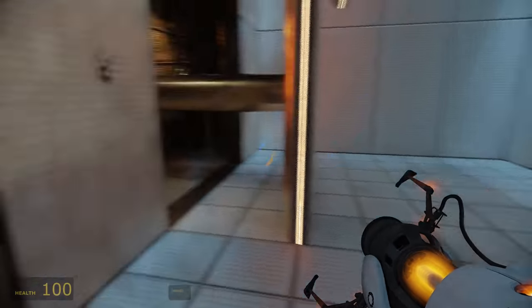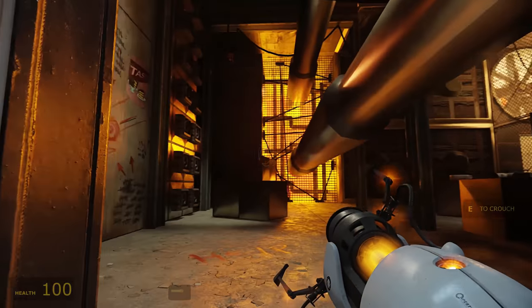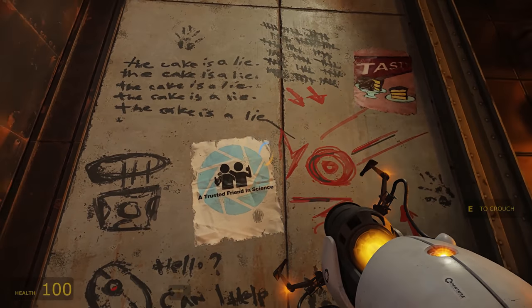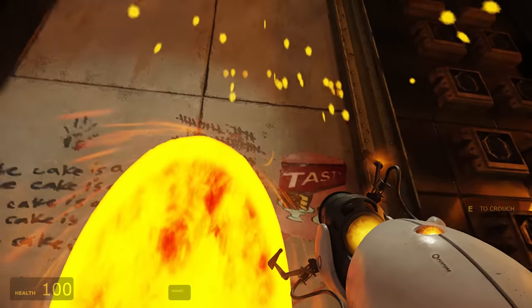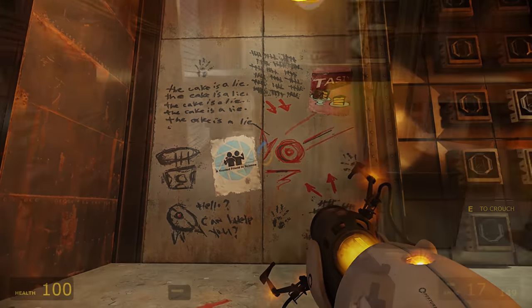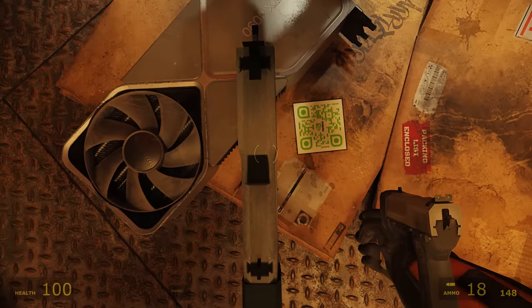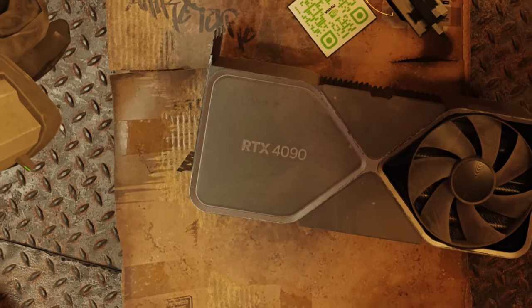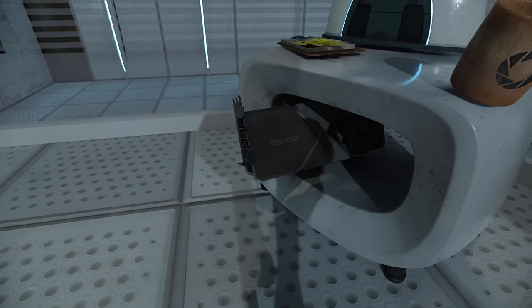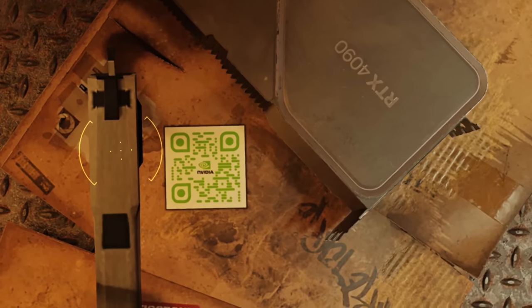Don't go through there. It surprised me just how far through the game these secret areas started, since whenever I've played it for real and discovered my first one, I'm certainly reminded that these things exist and assume, being a slow-witted individual, that I must have missed the first dozen or so of them. But no, this IS the first one I could find, even using cheats. And hidden on the floor was this — a GeForce 4090.